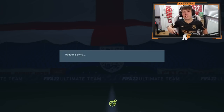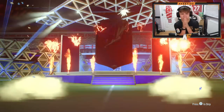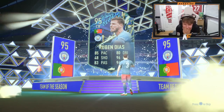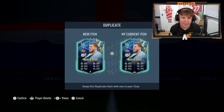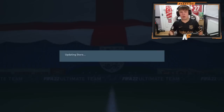Pack number two on my account. Portugal — oh no, I already own him. That's painful. I think he's literally the only Portuguese team of the season I've packed. I'm going to have to discard him, chuck him to an SBC later on. Diaz in the second one. On to the third — my third EFIGS team of the season player pack. Please, someone that's good and usable.